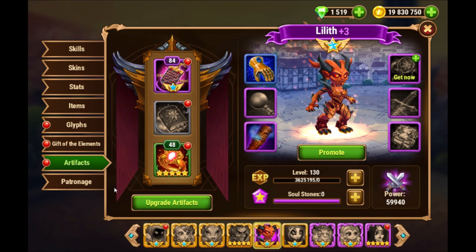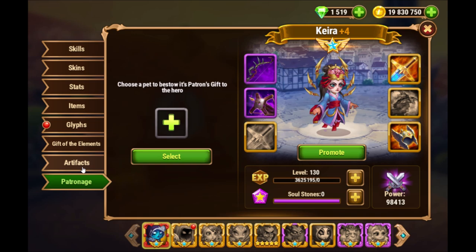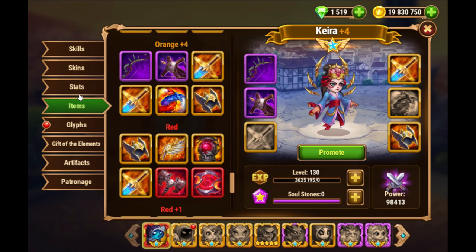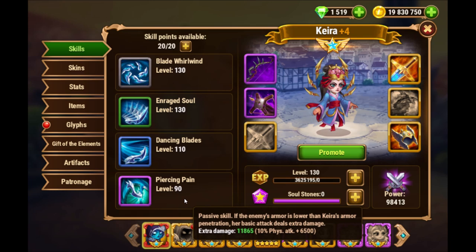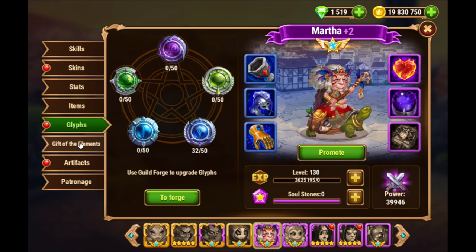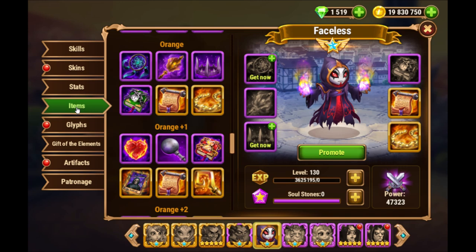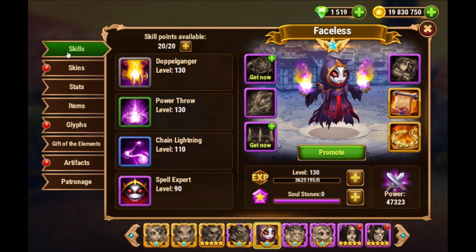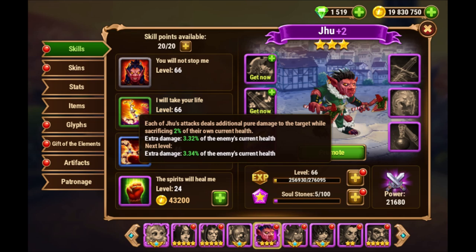Then Oliver — we'll go to his details afterwards. Then Kira, the main damage dealer in my team. She has maxed out armor penetration skin, the winter skin providing armor penetration. Then Chu — we'll have a look at him last. Then Marta and Faceless. Chu is only at level 66, but his level-dependent second skill is already quite high.